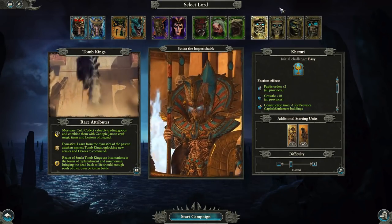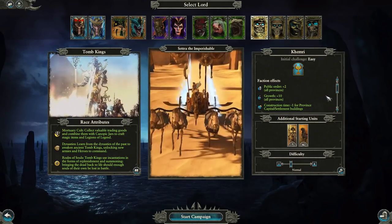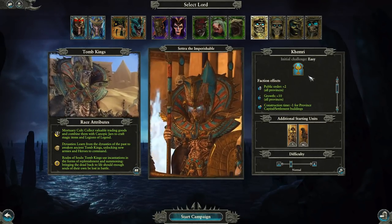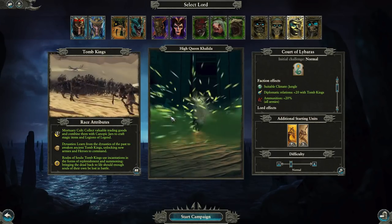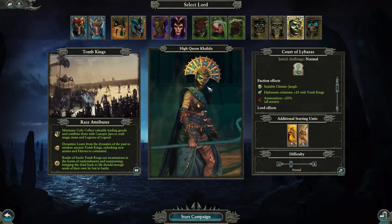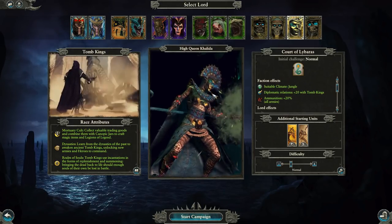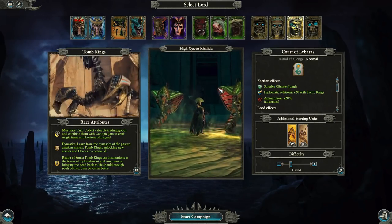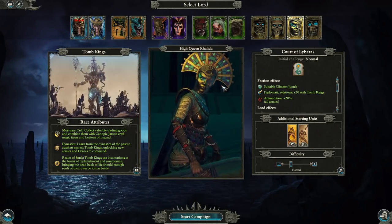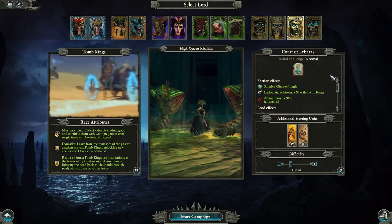Some of them are going to be in exactly the same location — so obviously Cetra will be in Khemri whichever campaign you embark upon. But others will be in slightly different locations. Kalida starts out in Lustria in the Eye of the Vortex campaign, where she's got an affinity for dealing with the vampire coast on the northeast corner. But in Mortal Empires, she's back in her home settlement of Liberas.